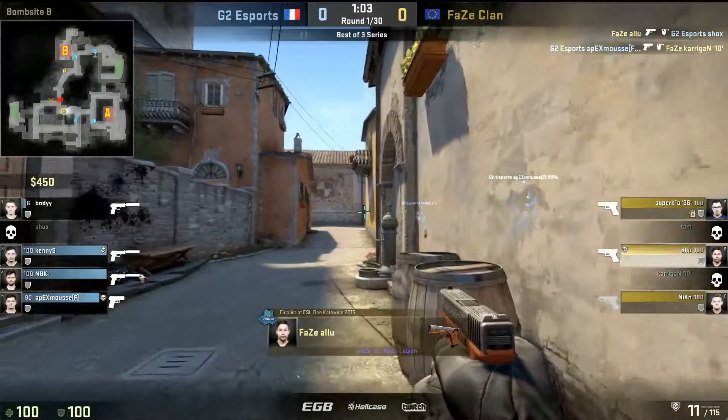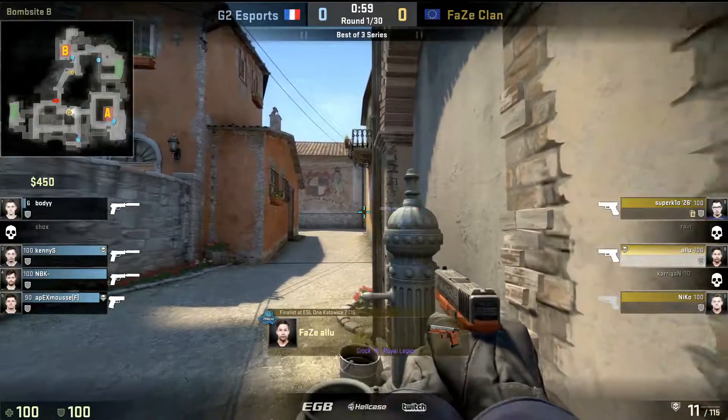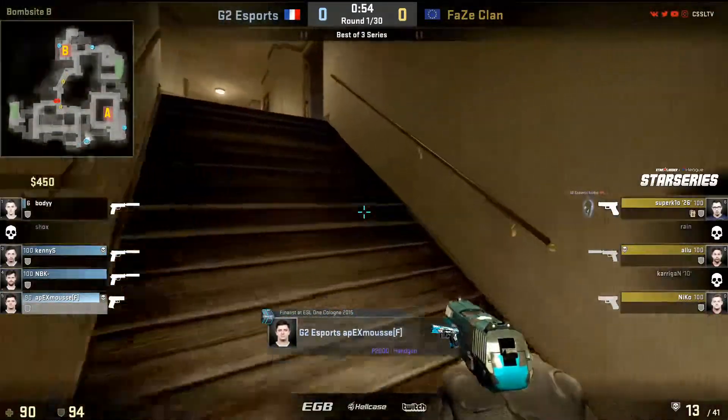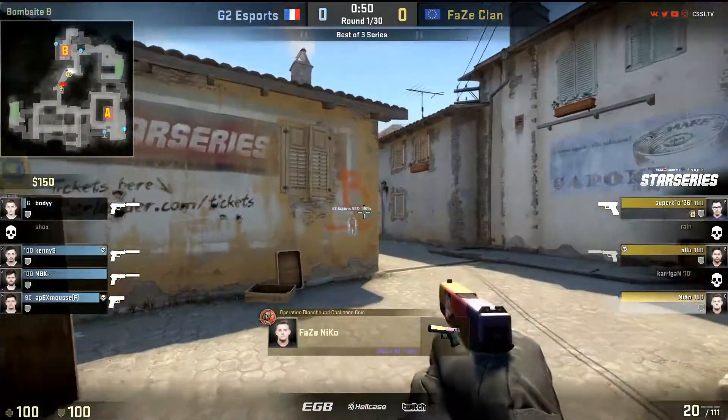So Alu would have seen his arm whether he knew he was there or not when he swung wide into the lock's position. Bottom of middle. Body's tagged as well. So this actually turns around quite significantly. It's not necessarily clear cut — it's a one-man advantage still for G2 if Body gets found. It all goes level.